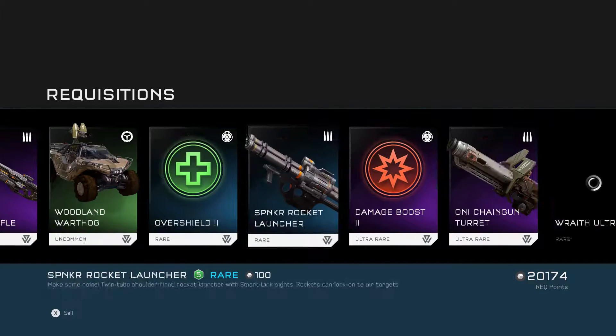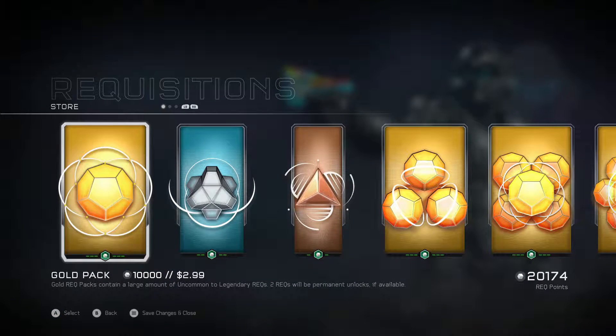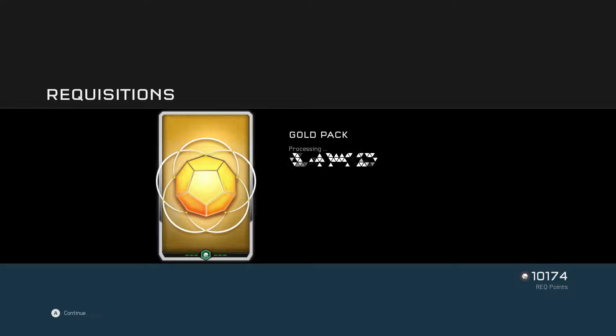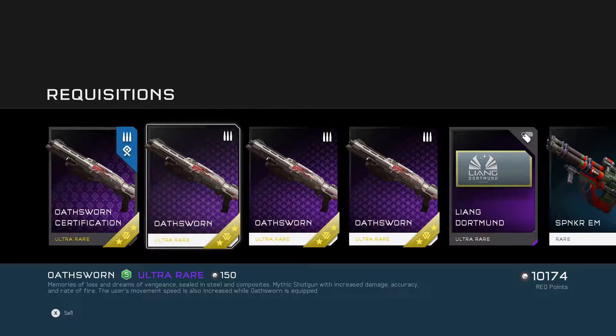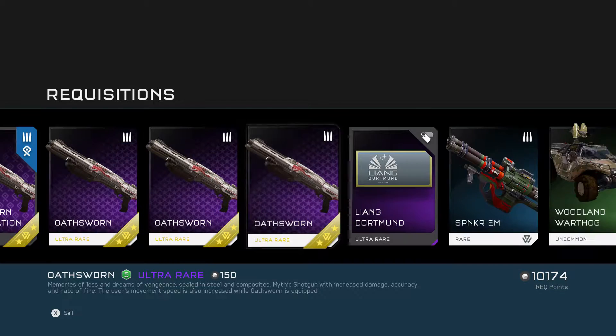Come on! I don't want that! I want Oathsworn! I want Whispered Truths! Give them to me! Thank you! There's Oathsworn — that's a sexy-looking Shaka with the rabbit emblem. Memories of loss and dreams of vengeance. Mythic Shaka with increased damage, accuracy, and rate of fire. The user's movement speed is also increased while Oathsworn is equipped. Very cool.